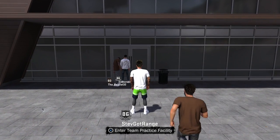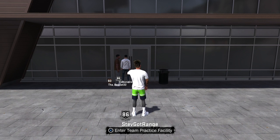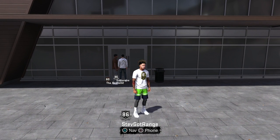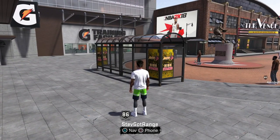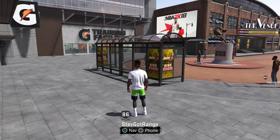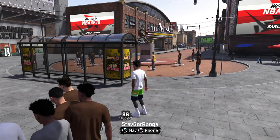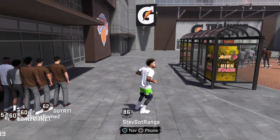Starting off with my archetype, since I'm a playmaker and shot creator — shot creator is my primary skill, then passing and ball handling, or playmaking basically, is my secondary skill. So everybody with the playmaking ability or has it in their secondary badges can get this badge.